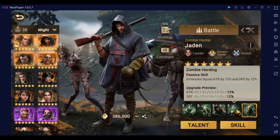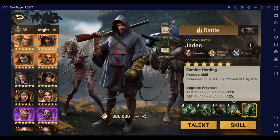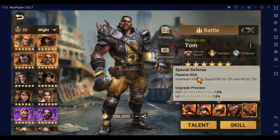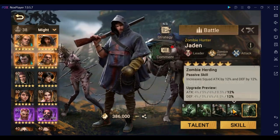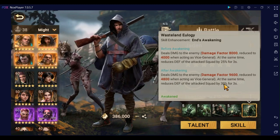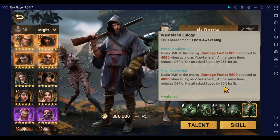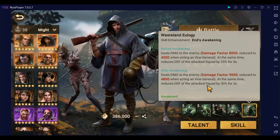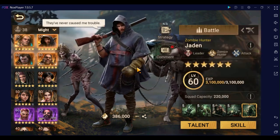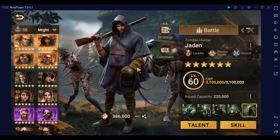Zombie Herding increases squad attack and squad defense by 12%. For a legendary commander this is small, however it is not troop-type focused — other commanders tend to lock defense and HP boosts to a particular troop type, but Jayden doesn't care. The awaken skill ups the damage factor and increases the defense reduction by 5%, bringing it to 30% defense reduction. It's not nothing — 5% is roughly the difference in troop type advantage. I primarily use him in arena or when I really need an enemy team weakened and don't care how much I lose.